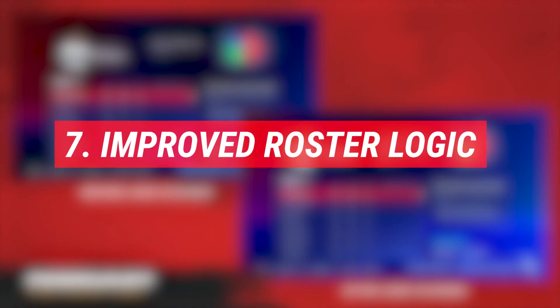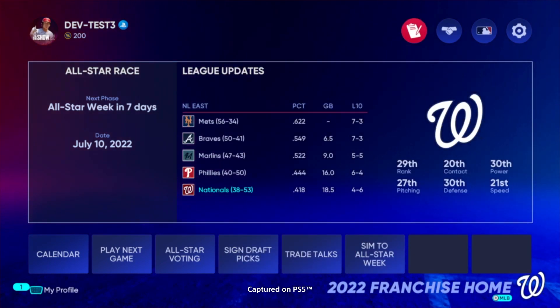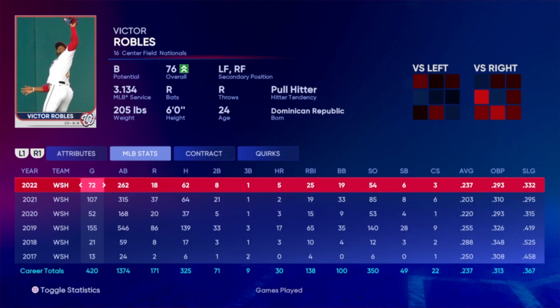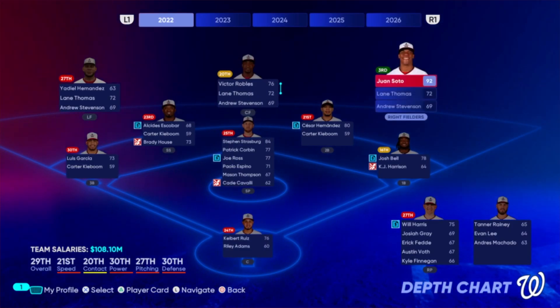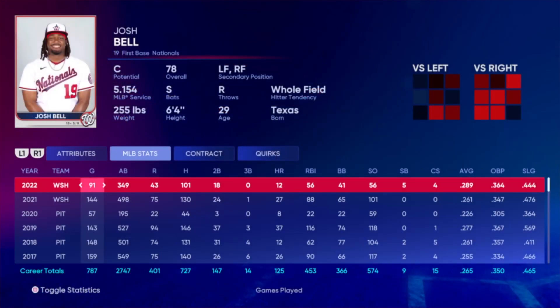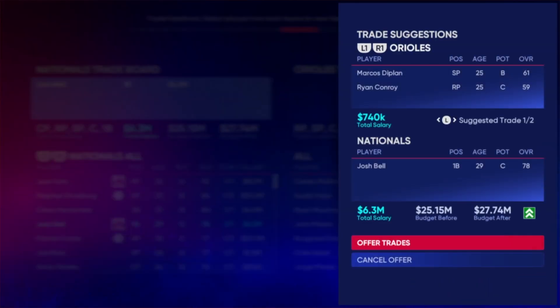At number seven: Improved Roster Logic. Arbitration and renewal decisions are now based on the player metric, and as we know, that will be much improved. These logic changes will now improve CPU tendencies to keep players that have value to their organization. Additionally, value players are now more likely to be protected on the 40-man prior to the Rule 5 draft. These logic improvements all help the 40-man roster construction, and one thing I'm really excited about is that potential and age for the top 100 prospects are now 100% accurate.